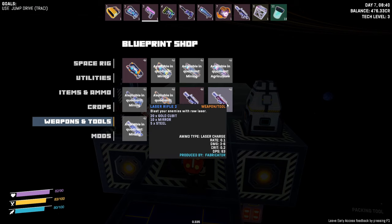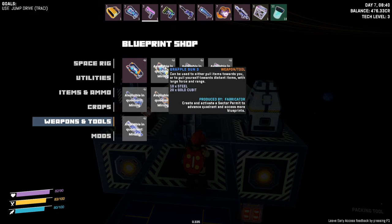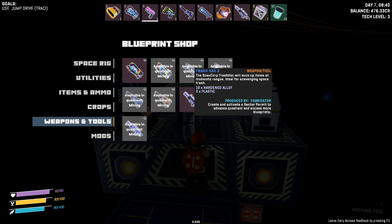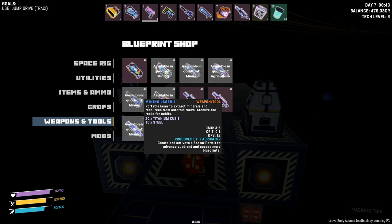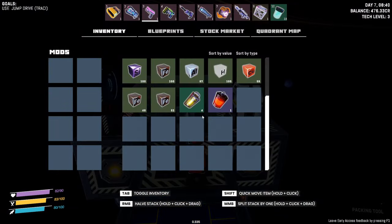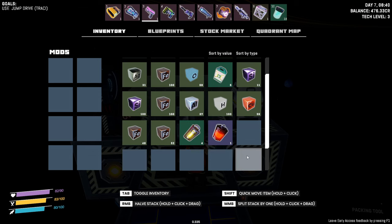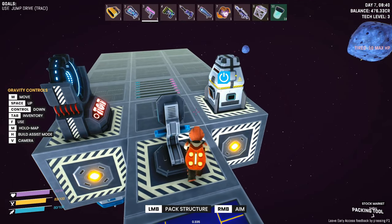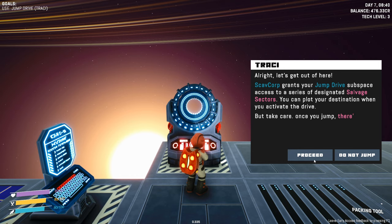Laser rifle level two — we're gonna want that. Better grapple guns, better trash sacks, definitely. Mining laser two costs 20 titanium cubits — we don't have titanium cubits yet. So we're not able to do anything else in this sector. Let's head out — jump drive, proceed.